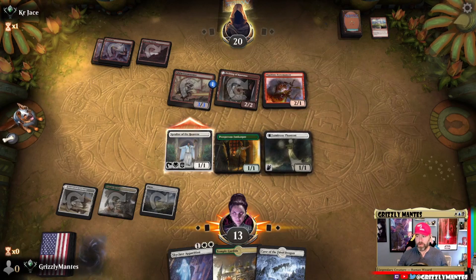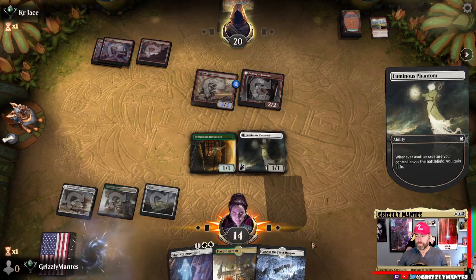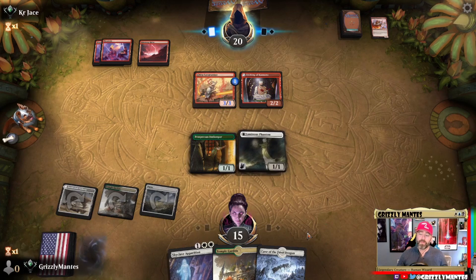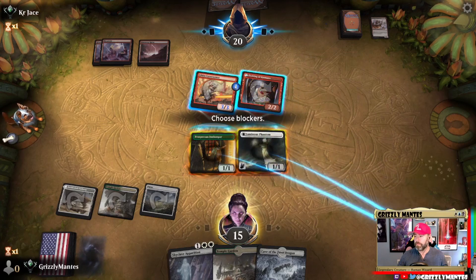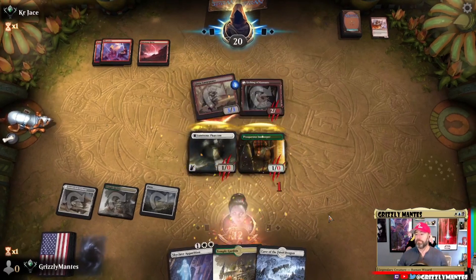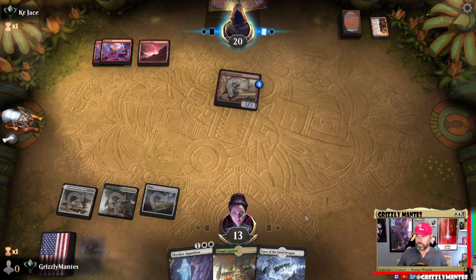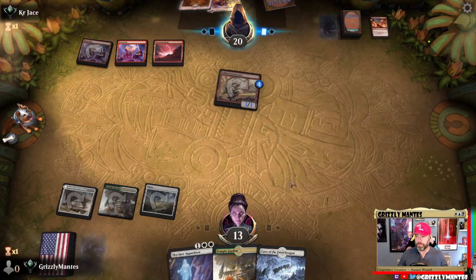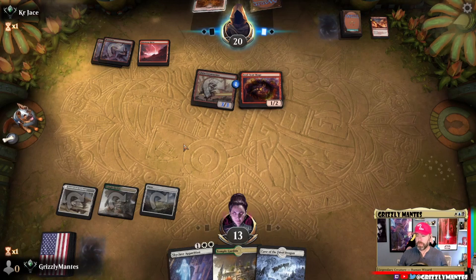He has vigilance — if he trades with the Pyromancer, sounds good. Probably double-block this Etching of Kumano so we can Skyclave Apparition the Lava Runner and just try to stay alive. Probably get blown out by a removal spell — nope, sweet. Light up the Stage — brutal. Play the land, beautiful.